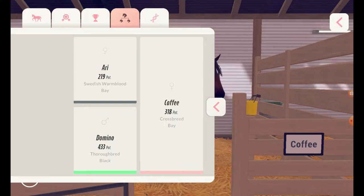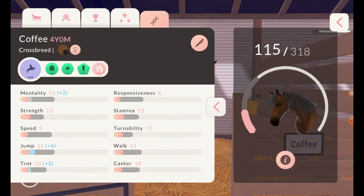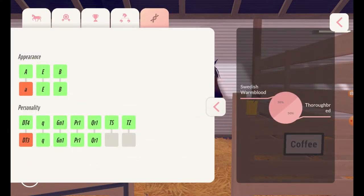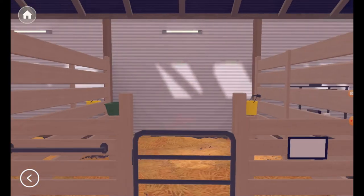It looks like she got her colors from the mom. I think she's Swedish Warmblood 50% and Thoroughbred 50%. I'm not sure how the appearance works with the red and the blue, but I'll figure that out.